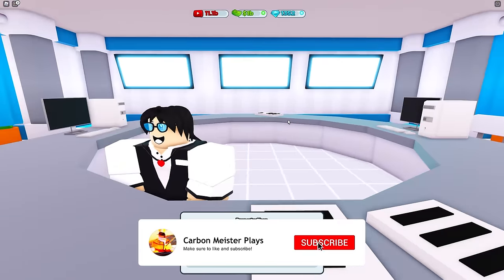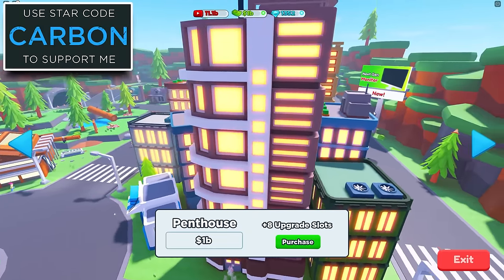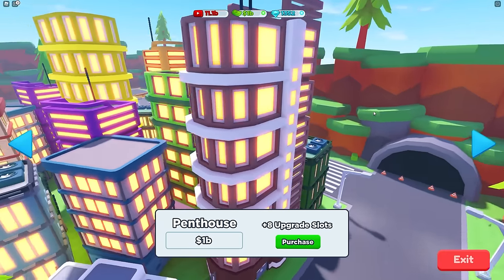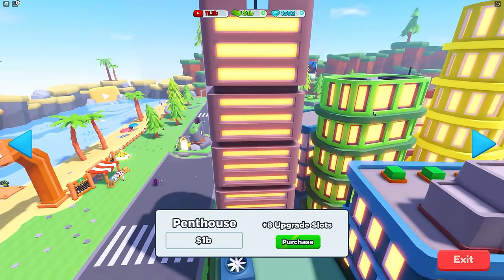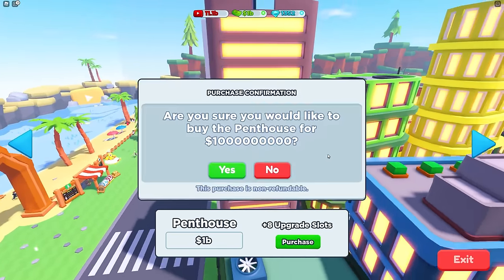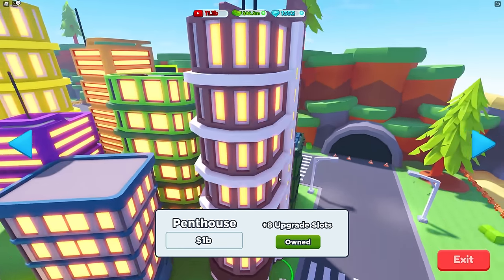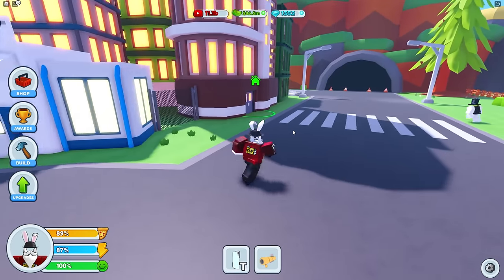Right now what I want to get my hands on is this penthouse — I've been looking forward to this moment since literally yesterday, so that's about 24 hours. Here it is: the penthouse with eight brand new upgrade slots. With the game pass I can technically put 10 upgrades down. Let's make this big purchase — the penthouse was purchased successfully, 1 billion has been exchanged!